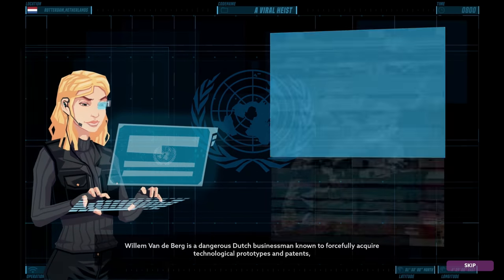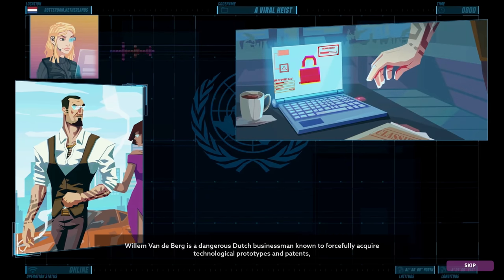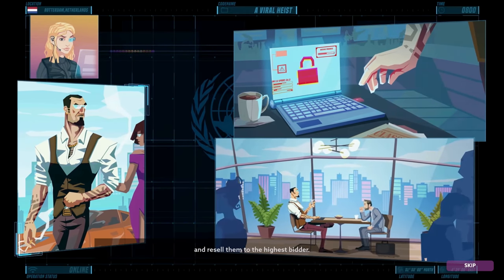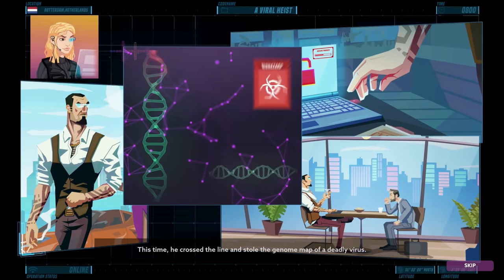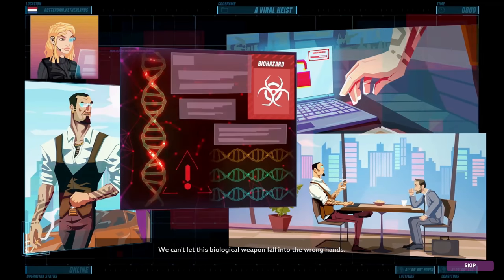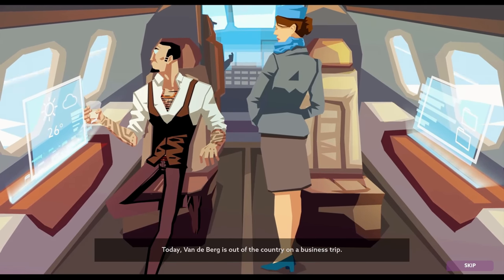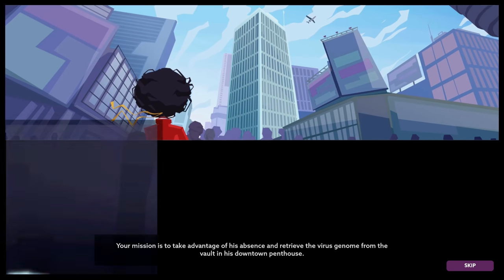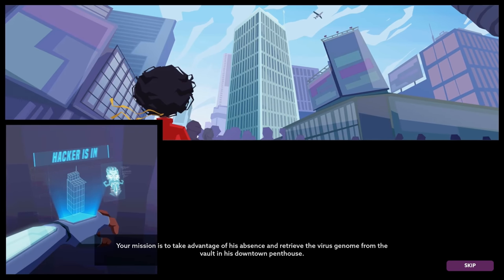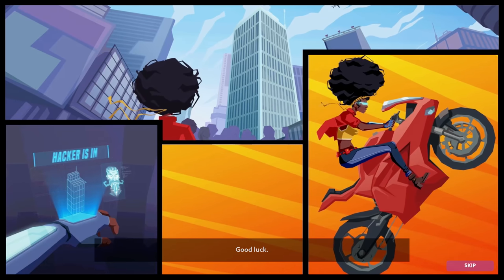Good morning agents. Willem Vanderberg is a dangerous Dutch businessman who buys and patents and resells them to the highest bidder. This time he crossed the line and stole the genome map. Today Vanderberg is out of the country on a business trip. Your mission is to take advantage of his absence and retrieve the virus genome from the vault downtown. Trying to get the virus that shall not be named out of the building.